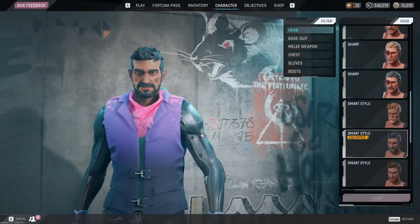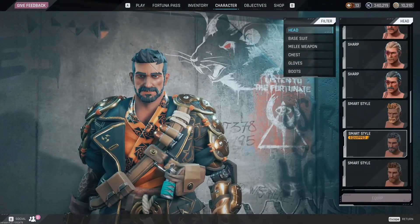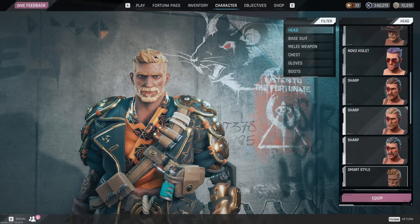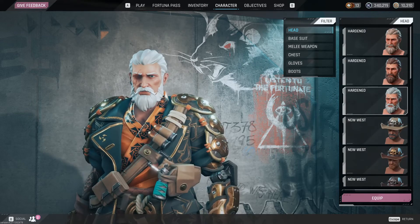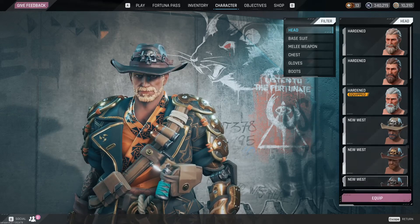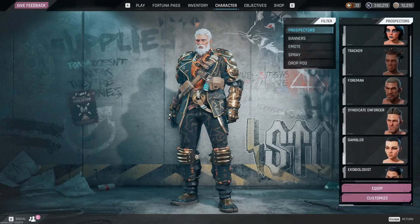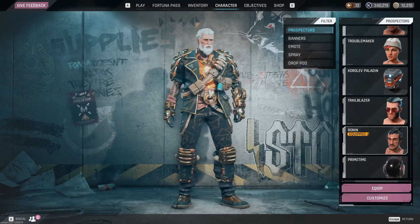This character has to be equipped. There we go — now we can put the Trailblazer head on Running. And we have Running with the Trailblazer head.